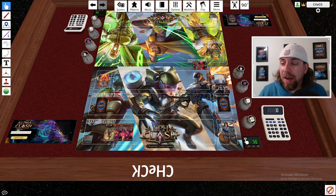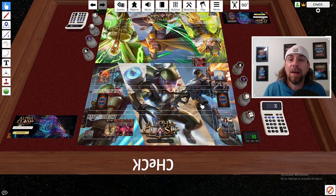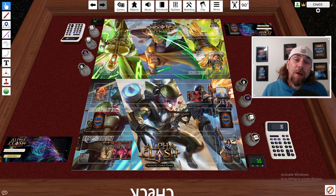To track clash damage, there are counters next to the board with plus and minus buttons. Click the minus when you or your opponent takes clash damage, and click plus to restore. This gives you an easy way to keep track of your contender's health throughout the game.